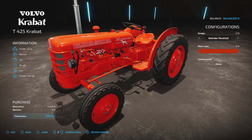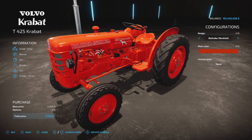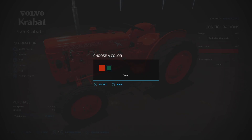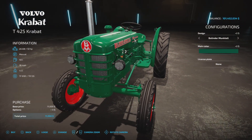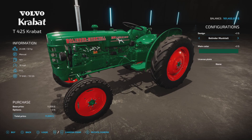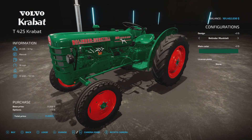We have a couple of options: the Volvo Krabat or the Bolinder Merctel. I'm assuming the Merctel is the green one because it looks a whole lot better with that badging in green. And there's also a license plate option if you want, at no extra charge.